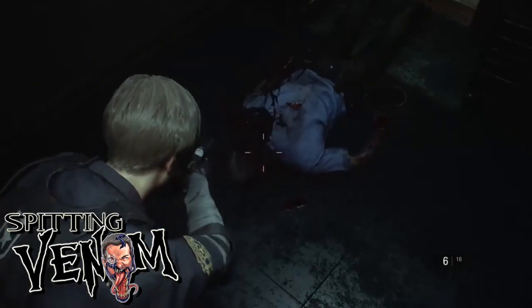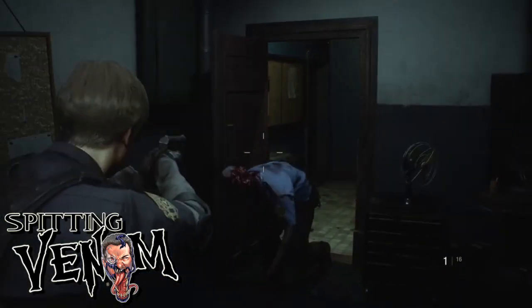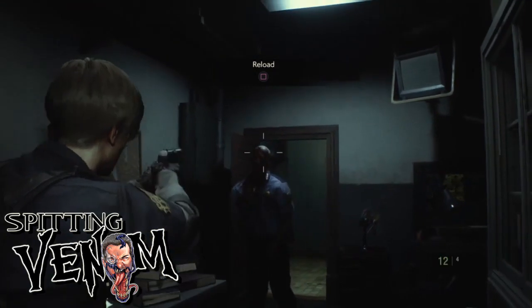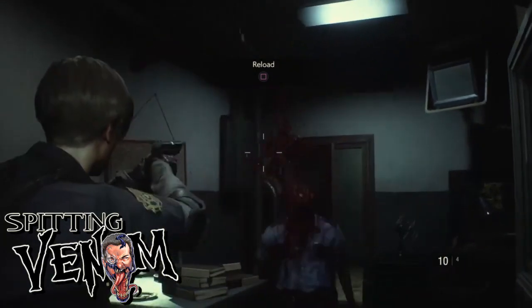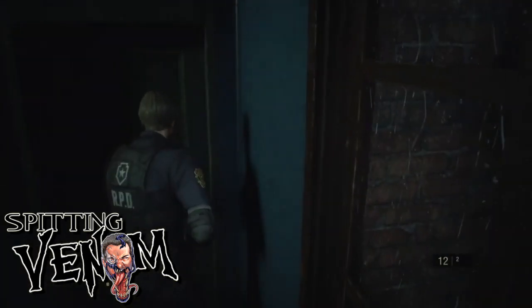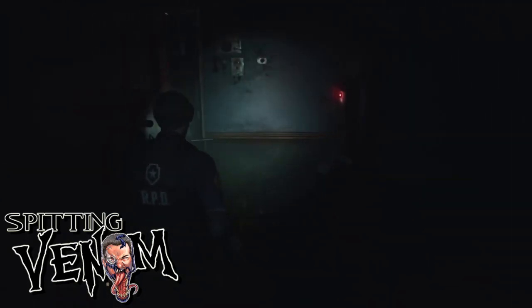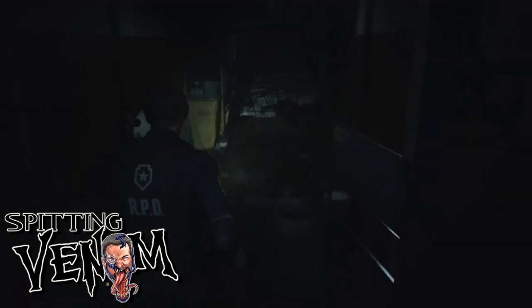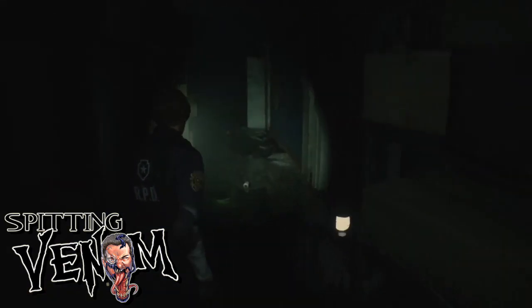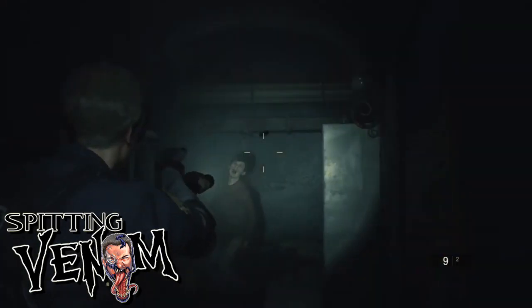Everyone instinctively goes for headshots, but I've learned that maybe going for leg and arm shots is good — legs especially — because two or three shots to the leg might rip a zombie's leg off and drop them to the ground, and then they'll just be crawling after you and you can get away. It's randomized which ones explode when you shoot them in the head. Sometimes you can get a good shot with the Matilda handgun and blow their brains out with one shot, but it's random. That zombie in this playthrough took eight bullets to put down, but in my second playthrough I shot him twice and his head exploded.